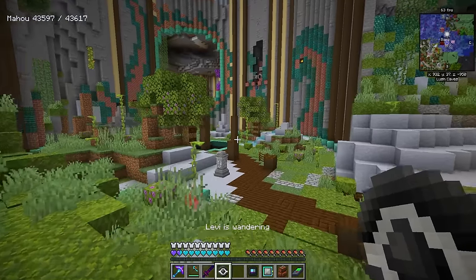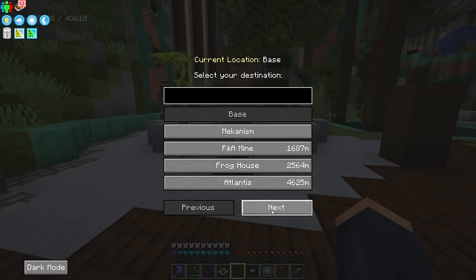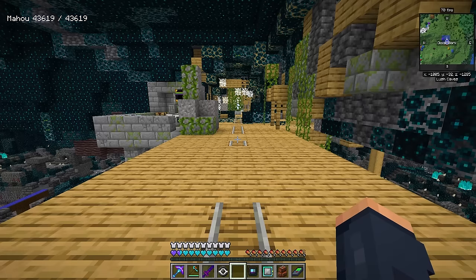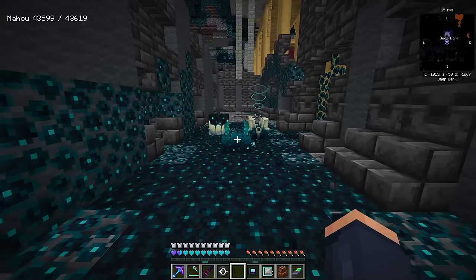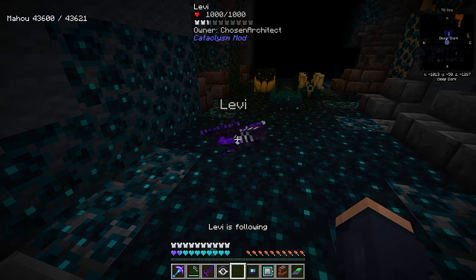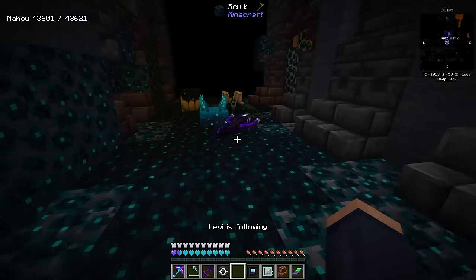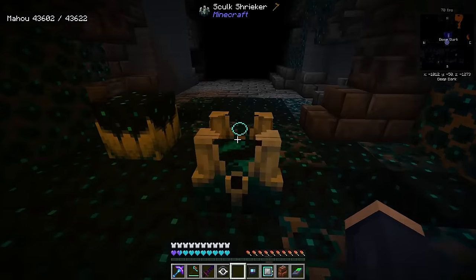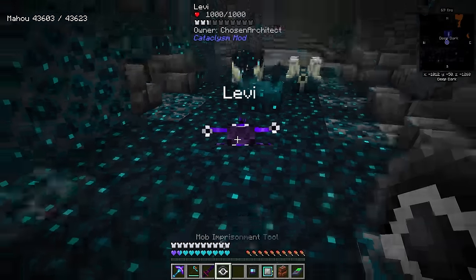I kind of want to see just how powerful our Leviathan can actually be, so let's head over to the deep dark. I haven't gotten to experience this yet, so let's get a Warden to spawn. I'll place down Levi and put him in following mode — the goal is that he might do some significant damage to the Warden.